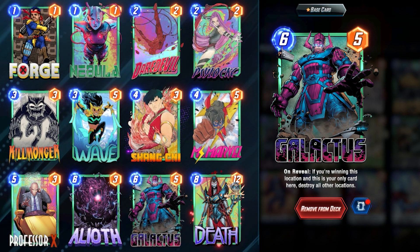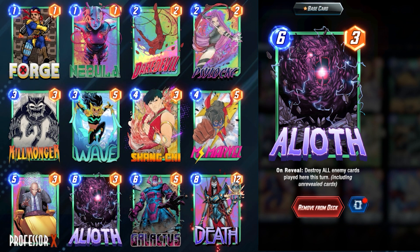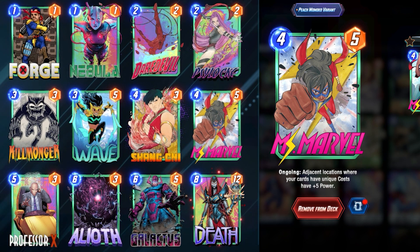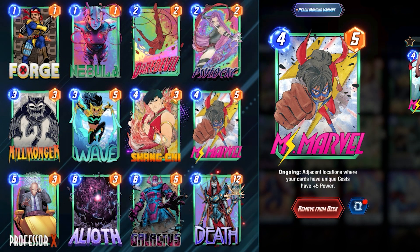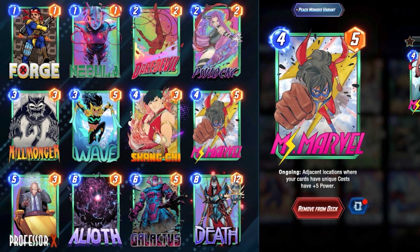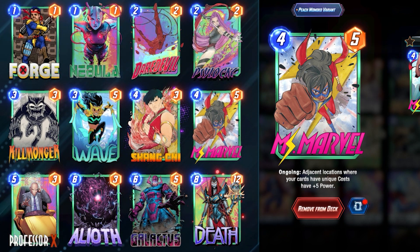Although that is one of the primary ways — you can lock down a lane and then Eliath and Death. You can also use Ms. Marvel to trigger your Galactus in a lane and get an extra five power to his initial on-reveal, as well as just locking down a Ms. Marvel lane that has Professor X, maybe Nebula, or one of your other smaller minions. This deck has a ton of must-includes.